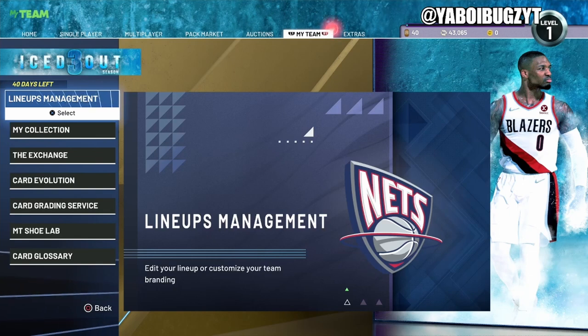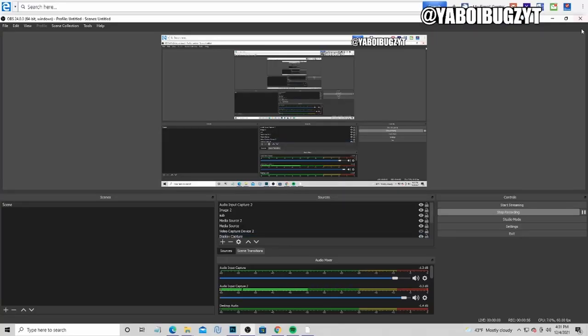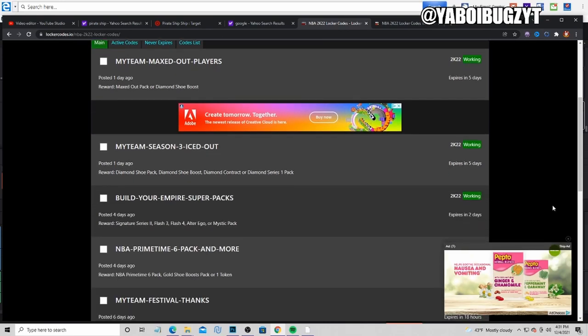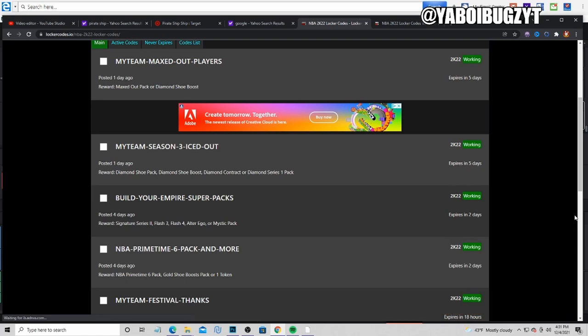Here we go, let's go over to this page. Here's all the active locker codes guys — one, two, three, four, five — there's five active locker codes. I'm gonna take one of these in right now.